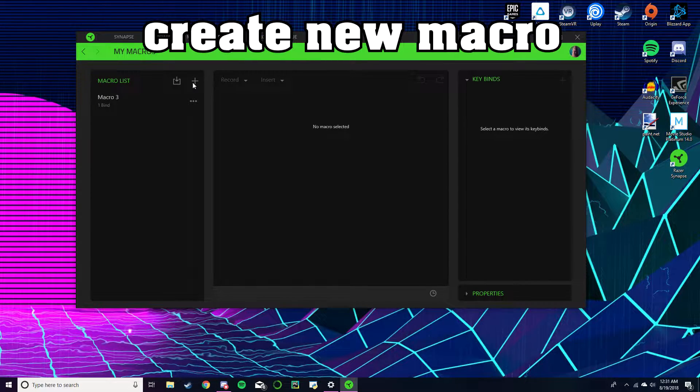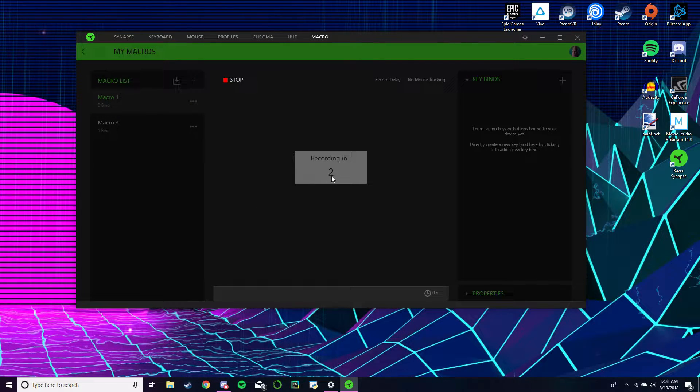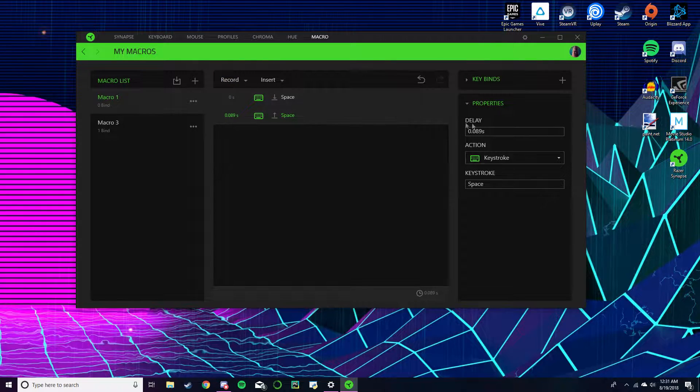So go to macros, create a new macro, then go to record, click start — 3, 2, 1 — just tap spacebar once, then stop.